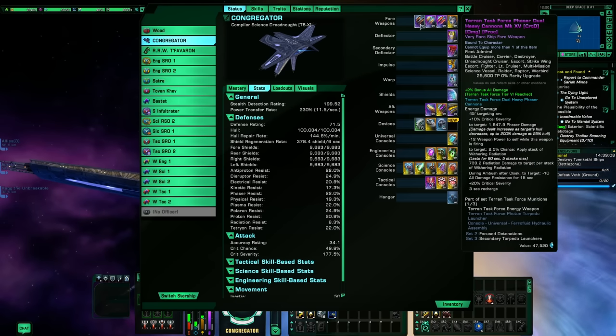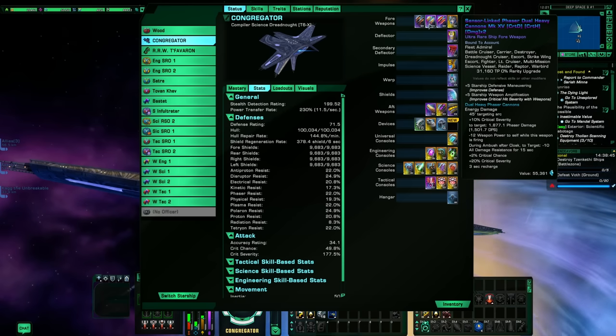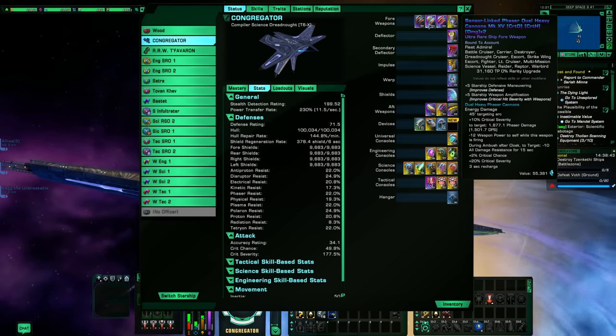Up front what we have is the Terran Task Force dual heavy cannon — I'm using phaser, but you could go disruptor or anything else depending on what you have available. This is from the Terran rep. Next I used a sensor-linked dual heavy phaser cannon. You can use any kind of cannons you want on this and it doesn't have to be sensor-linked — it wouldn't make any difference if this was just crafted.